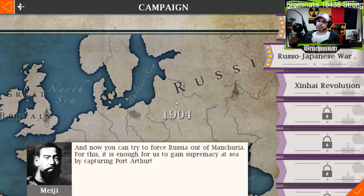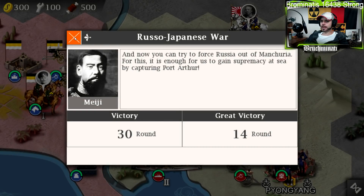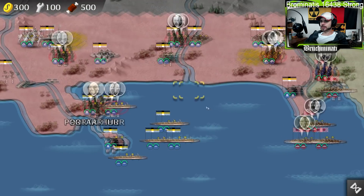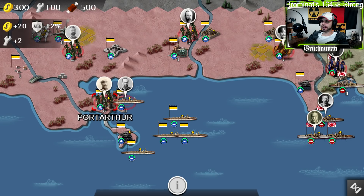Now you can try to force Russia out of Manchuria. It is enough for us to gain supremacy at sea by capturing Port Arthur. 14 rounds for the great victory. And if you look at what we got, it looks pretty easy, although this guy has a lot of health.